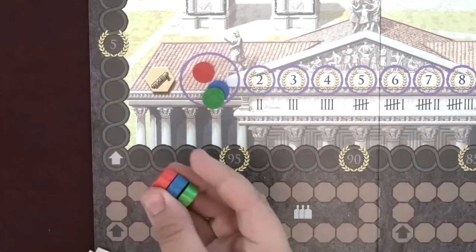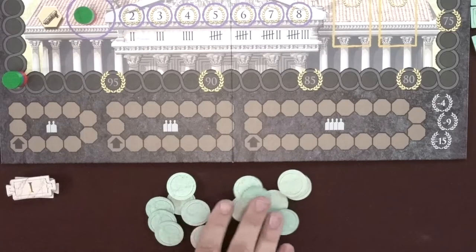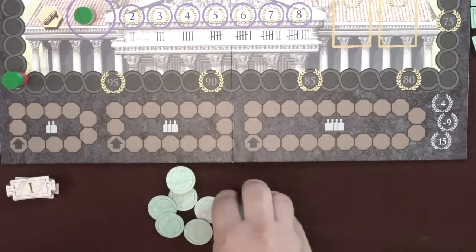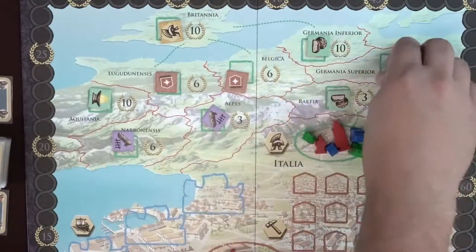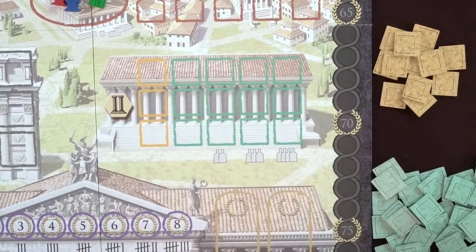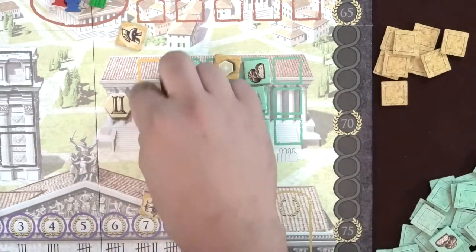Put one of everyone's colored discs at 0 of the victory point track, then do the same on the Senate track. Sort the extra action and forum tiles by their backs, and shuffle them into separate face down piles. Shuffle all the demand tiles face down and randomly remove 3 from the game without looking at them. Keep the rest face down near the board. Also, create a pile of the plus 2 markers. In each of the provinces on the map at the top of the board, place 1 forum tile face up. In the designated forum spaces, fill a number of them face up depending on player count: 6 in a 2-player game, 9 in a 3-player game, and 12 in a 4-player game.